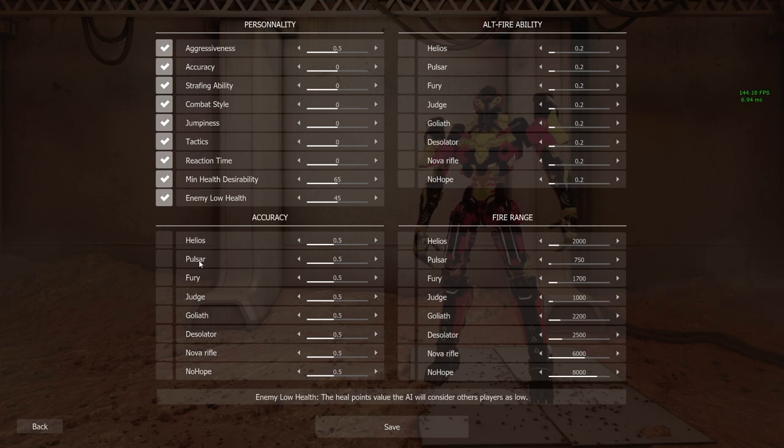We can also adjust the accuracy for each individual weapon. The higher the value the more accurate those robots are going to be with each individual weapon. Once you make changes you have to check each box for those settings to take effect.